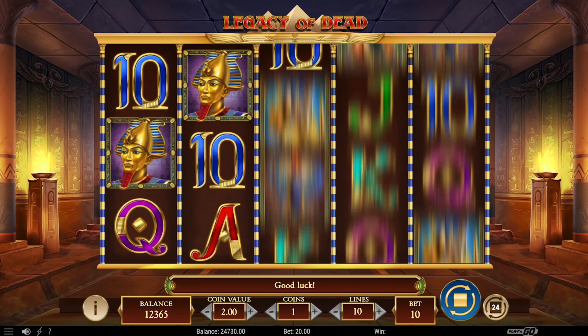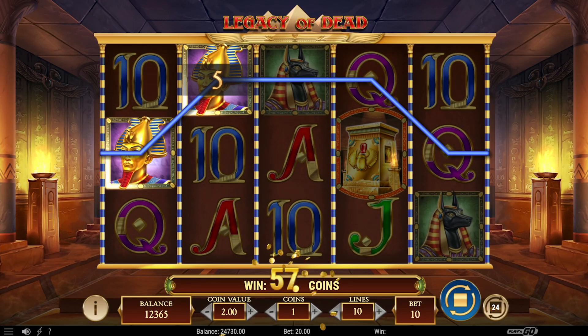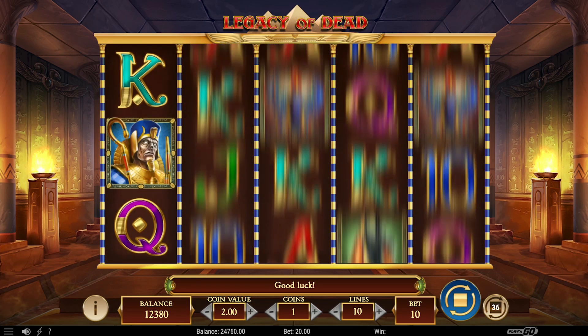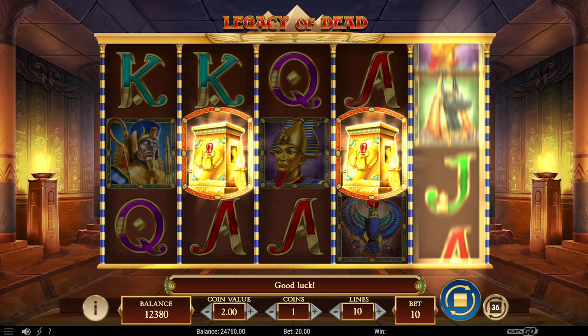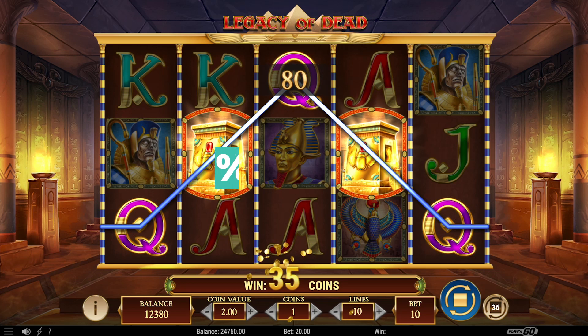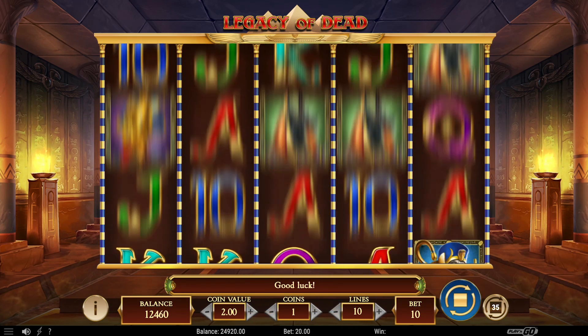Let's talk about Legacy of Dead by Play'n GO. This Egyptian-themed video slot accepts bets from as little as 1 cent per spin and can go up to €100, which is ideal for tight budget players and high rollers. It can be a bit unforgiving on the volatility scale, and its low RTP of 94.51% means you might have to work harder to lock in those wins.